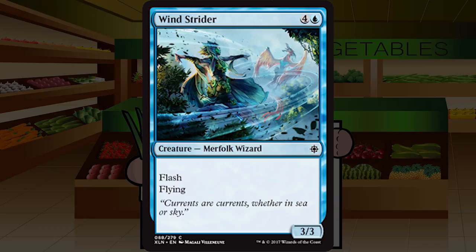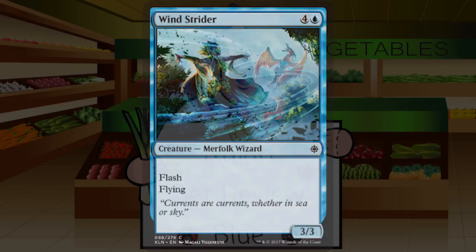Wind Strider is four and a blue for a 3/3 merfolk wizard at common with flash and flying. Five mana for one more point of damage than Aven Reed Stalker — I guess that's worth it, but we have Air Elemental in this set. This just feels like too much mana for what it is. I'd probably lean toward cutting this when I can, though it's a solid sideboard option if you're losing the flyers matchup, or just an include if you're the Favorable Winds deck. C-minus — I'll probably cut it pretty regularly.